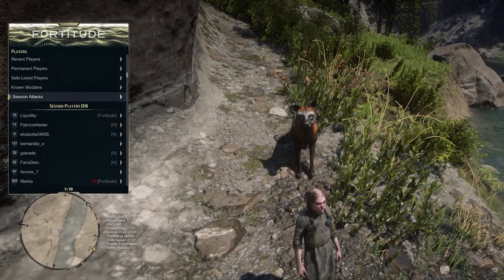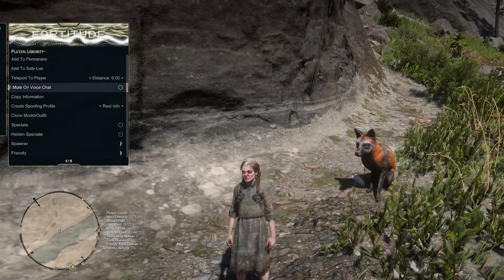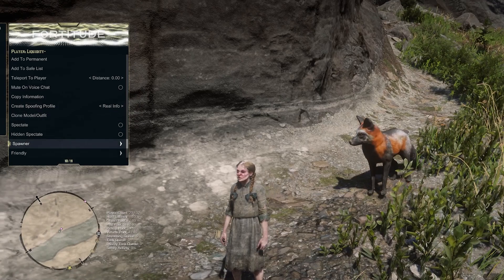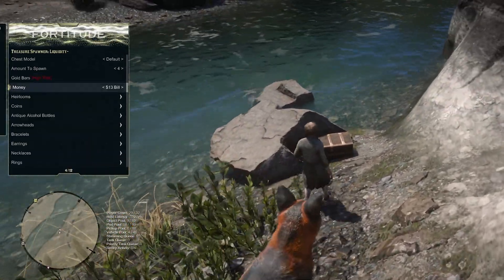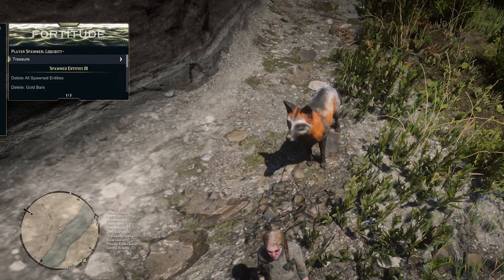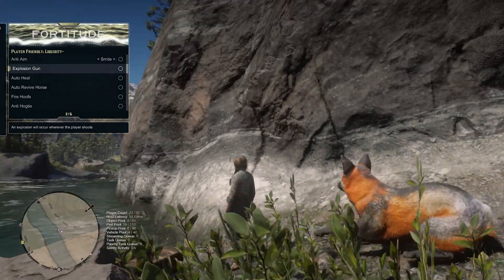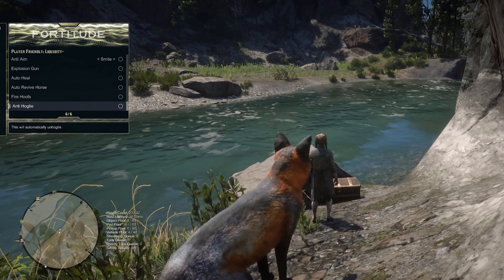Coming into the network section, I'll show you guys my character here. You can add them to your safe list, teleport right to the player, mute their voice chat, copy all of their information, clone their model outfit, and spectate them. You have your spawner down here where you can spawn gold bars — as you can see, gold bars just spawn in. You can also send them money, coins, heirlooms, bracelets, earrings, necklaces, and rings. Really great options if you're trying to help your friend get a little bit of money. There are also friendly options like giving them anti-aim, an explosion gun, auto-heal, auto-revive, fire hooves, and anti-hogtie.